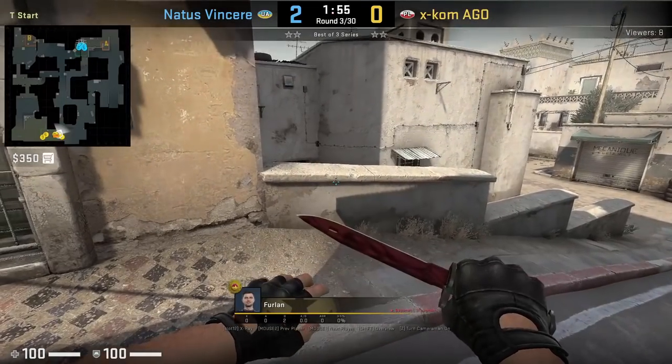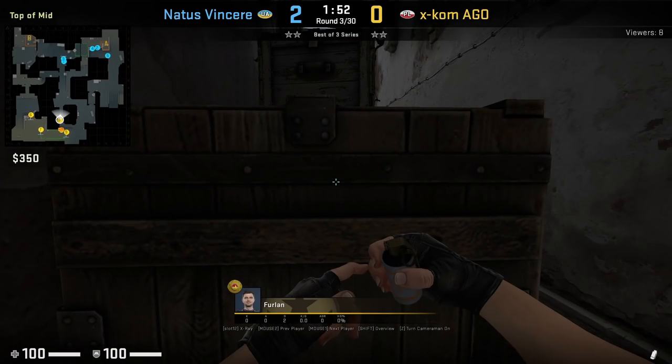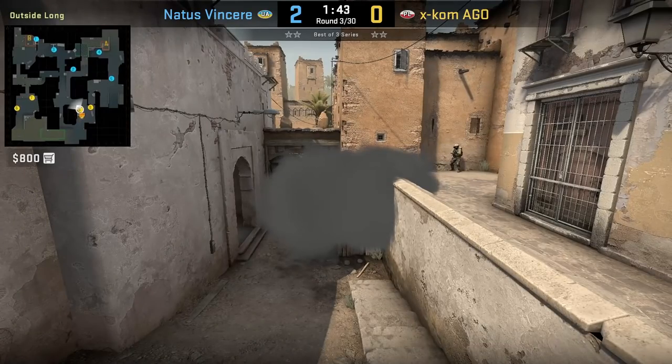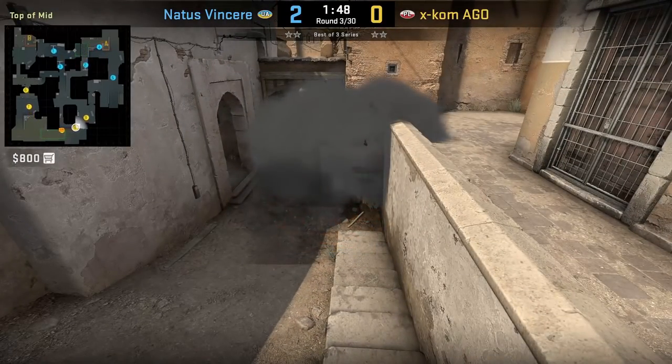Furlan has an interesting way of throwing the Xbox smoke that lands on the pallet. First he mollies Xbox, then gets behind the suicide boxes, aims as shown, and jump throws — the smoke uses the molly to land on the pallet. I personally don't like this method because you're wasting a molly to land the smoke. I think a standard Xbox smoke is fine.